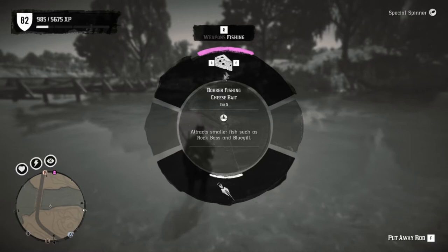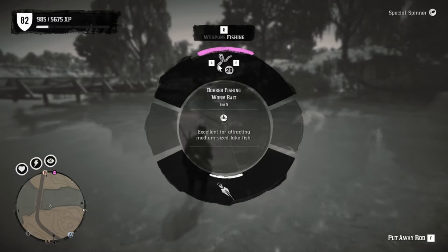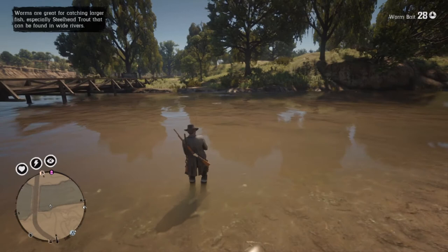You have bread bait — it tells you what kind of fish it'll catch down there. You've got corn bait, cheese bait, crickets, and worms. I like to use worms. I really like lures the best, but worms are a good bait to have.